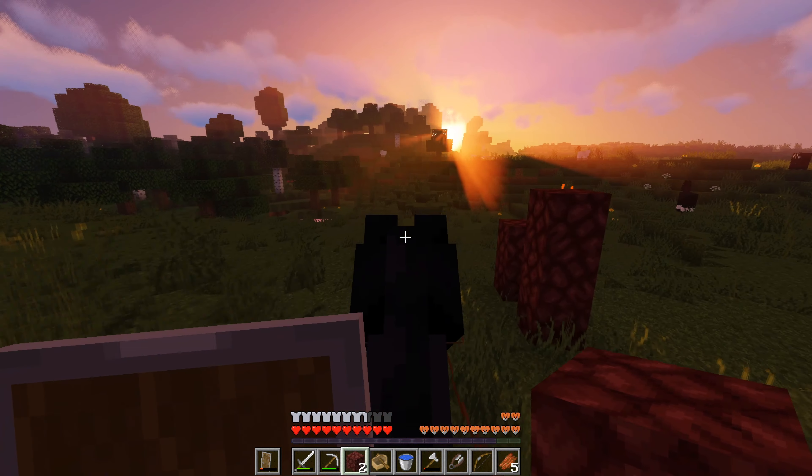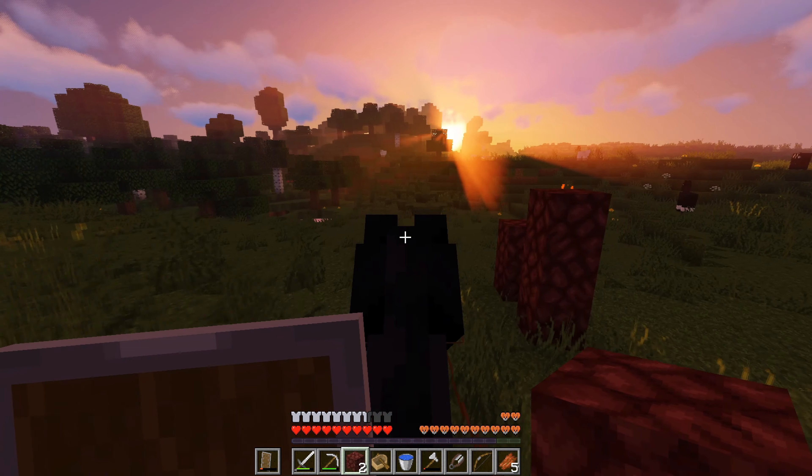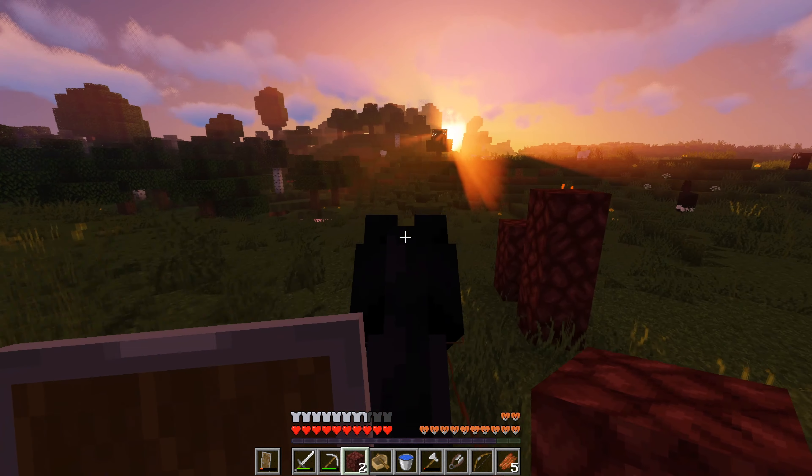He doesn't really sell much but it's got this walled-off area and that's his base right there — he already has a horse and a few sheep. Down here he has a normal village farm, a sugarcane farm, and a cactus farm. He's done quite a bit of work and it actually looks pretty epic.